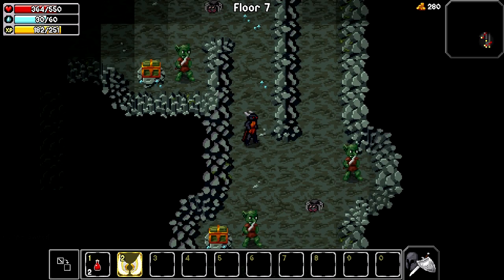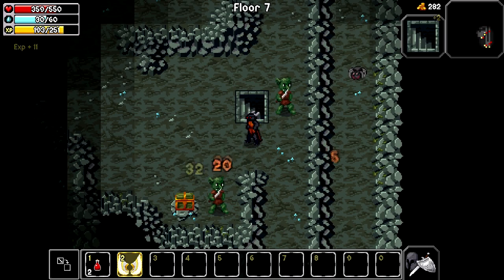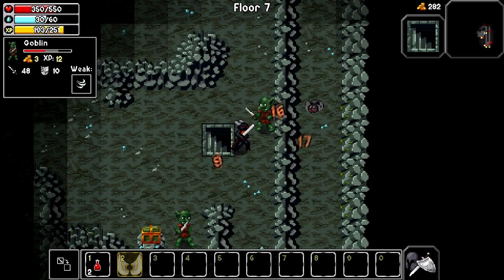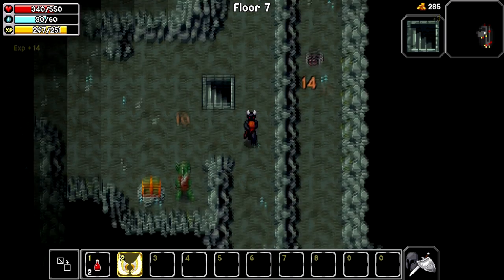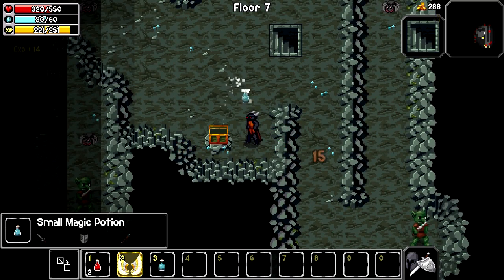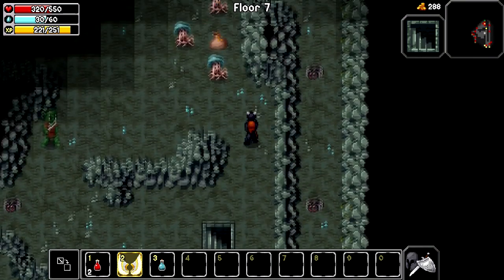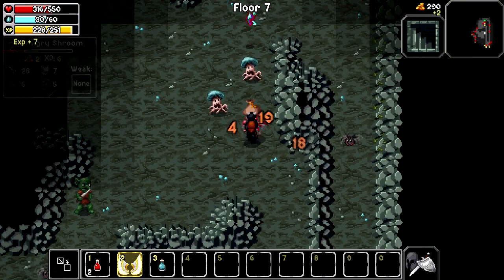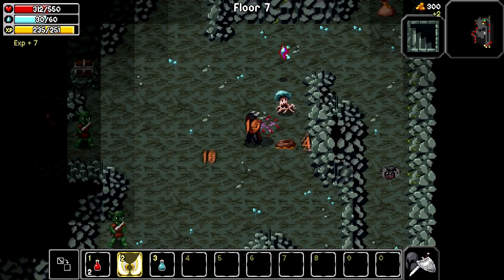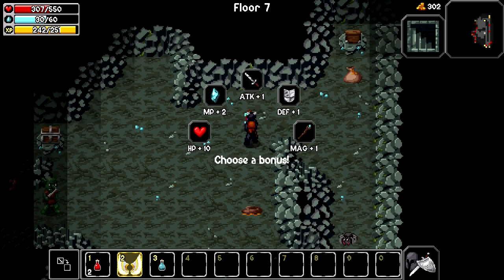I believe every ten floors there's some place to sell stuff, so I'm pretty sure as long as we can stay alive, we'll make it there and I can sell some stuff and maybe buy some better stuff. Magic ocean - it's up here, it's more better. Gem. Choose a bonus - that's when you actually get to choose your bonus.